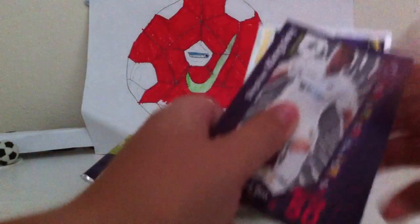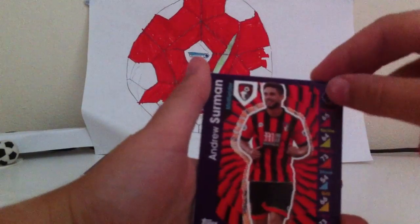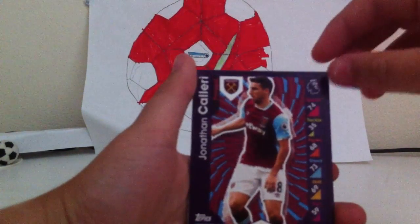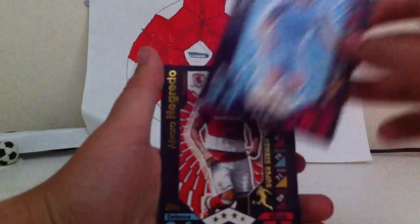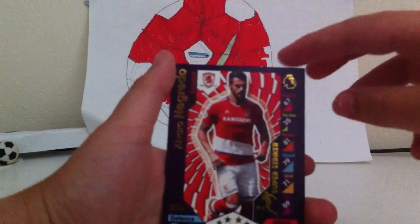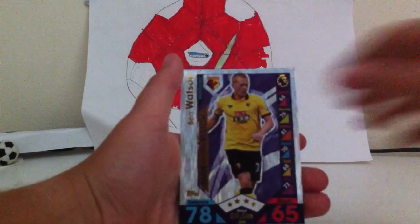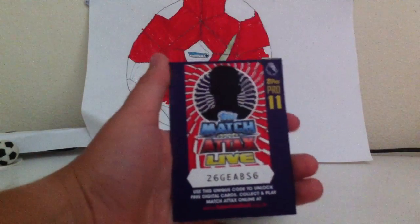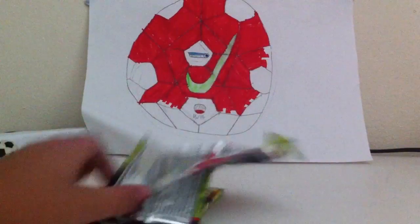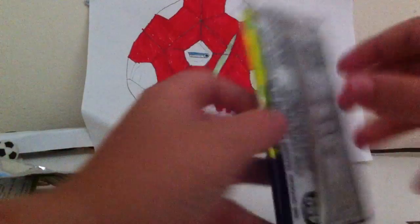Starting off with Stefan Klingsley, then Andrew Sherman, then Jonathan Carly — sorry if I pronounced those wrong — and then David Silva, a pretty decent card. Then Alvaro, I'm not going to bother pronouncing the last name. Then Man of the Match Ben Watson, and then another card which I'll just show you — I don't really care about this one. So that's the first pack — just one Man of the Match, but that's all right.